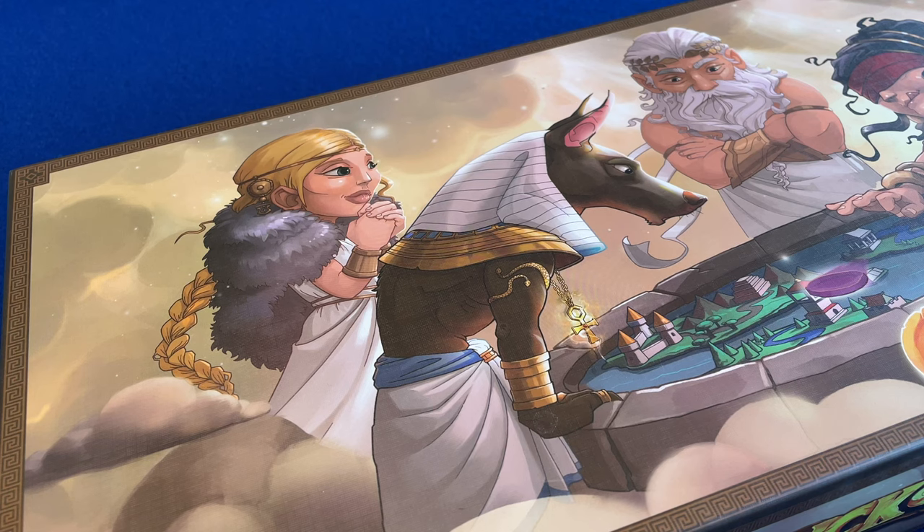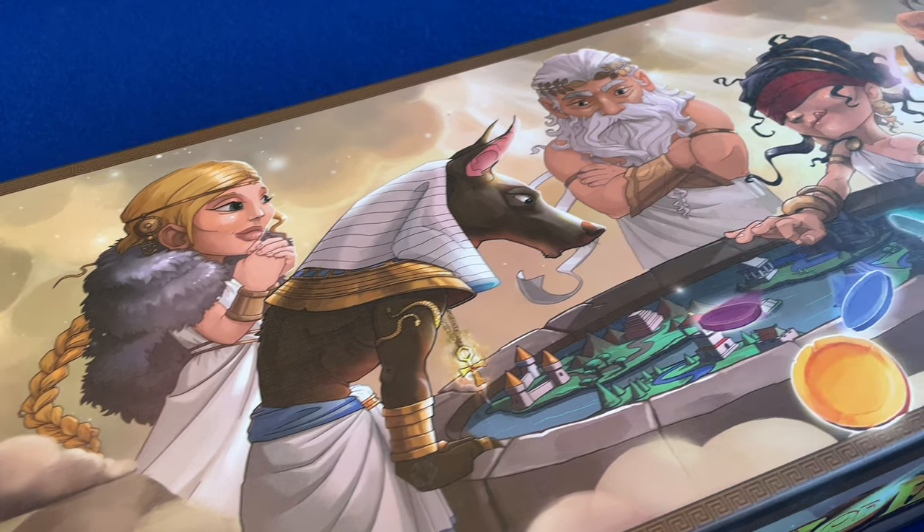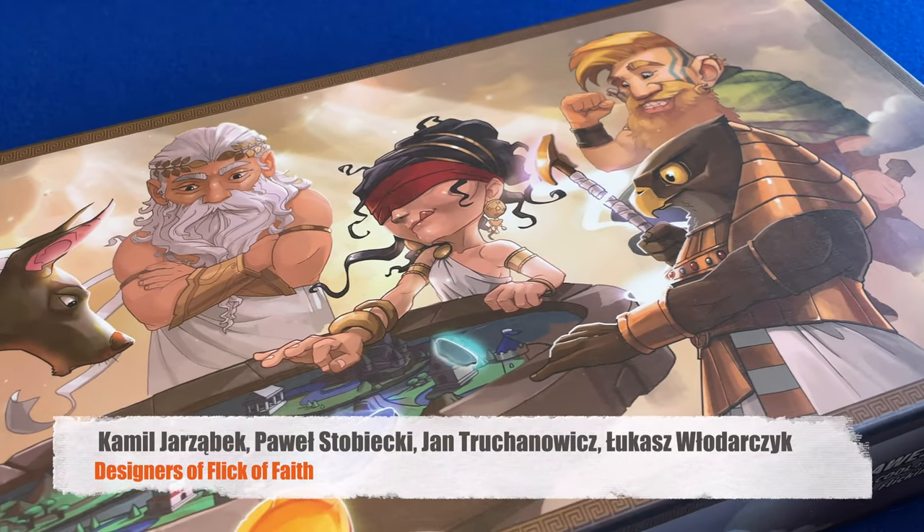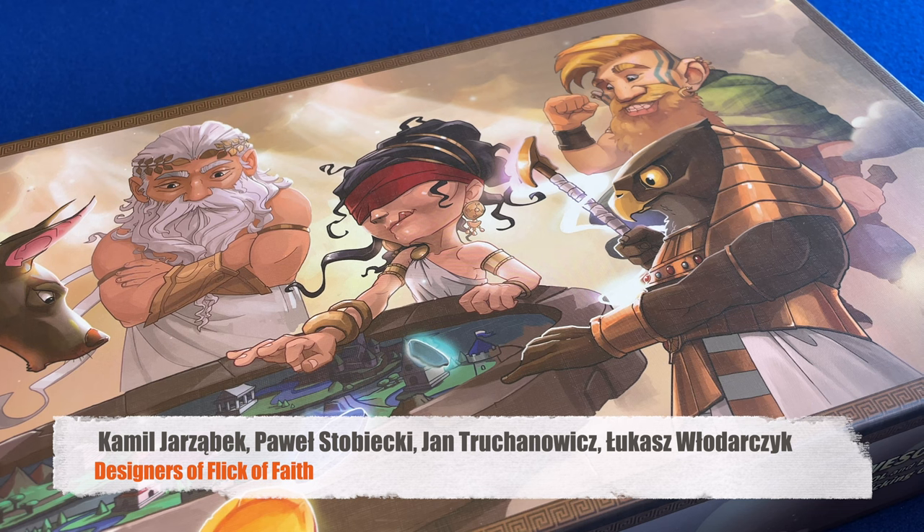Flick of Faith is a 2019 dexterity game from publisher Awaken Realms, and a team of four designers whose names are shown on the bottom of the screen. Flick of Faith is for 2-4 players aged 8 and up, and it plays in around 30 minutes.